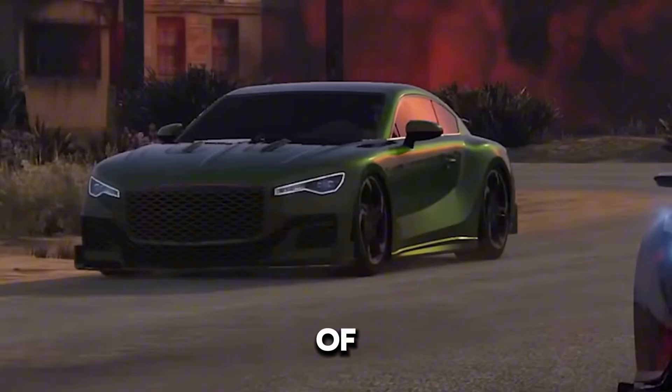Moving on to the final shot of the DLC, we see what looks like a Bentley. Not too sure what class Rockstar is gonna put this one in just yet. Honestly, judging by the look of it, I kind of feel like this might be an Amani Tech vehicle — that's not confirmed, but just a guess. As for a price point, I would say around the two to two and a half million dollar range, just based off what Rockstar normally prices this type of vehicle at.